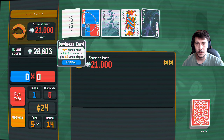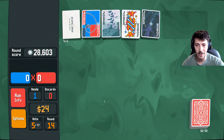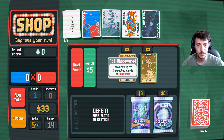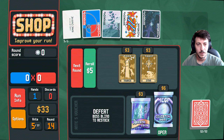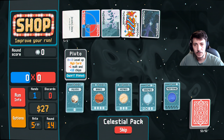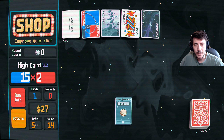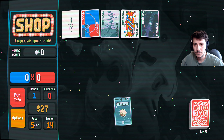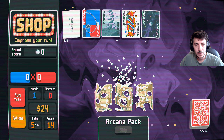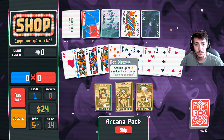All right, we're really pulling in the money right now with the business card here. Nine payout, very good. Enhances one card to stone. Converts up to three selected cards to diamonds. Now we're looking for straight flush, two pair, three of a kind, four of a kind, high card. Let's just do high card again. And then we'll do arcana pack. Steel card — while this card stays in hand, plus five molt. Aha!